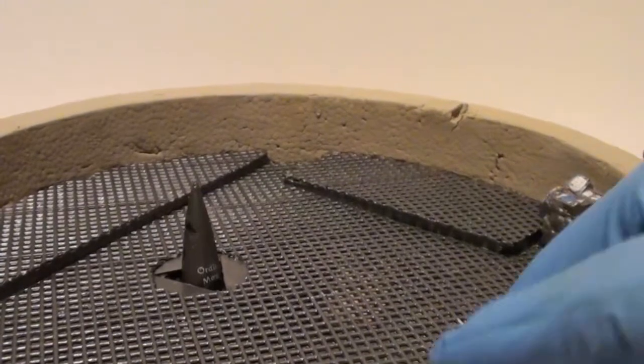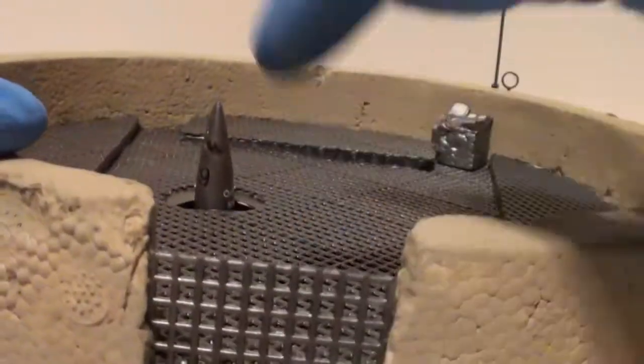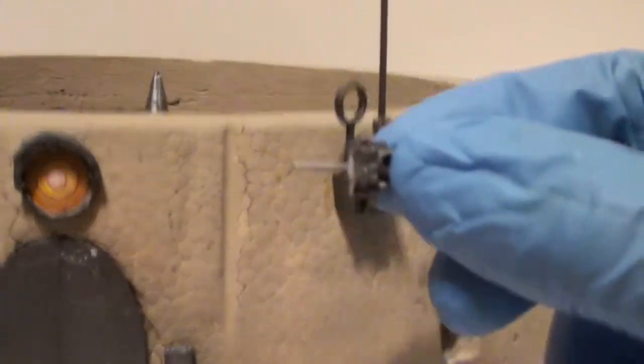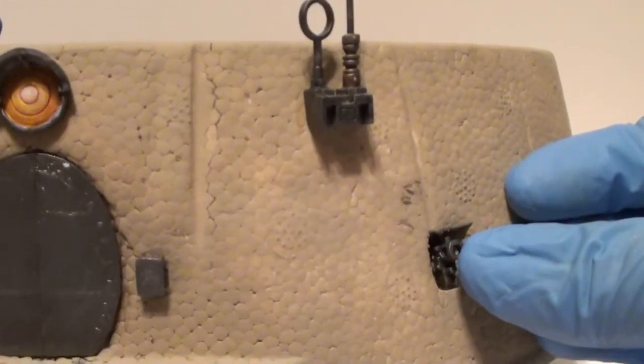You've got the stairs and a grate here — the control to open it is there, you just open the outer panel and log in, and this will withdraw so you can get up. And this is where a heavy bolter was, but it got destroyed. This one still has the heavy bolter in there, and the heavy bolter is on a pin — so if you make a rule where they can use the heavy bolter and it gets destroyed, you can pull it out to show it can't be used.